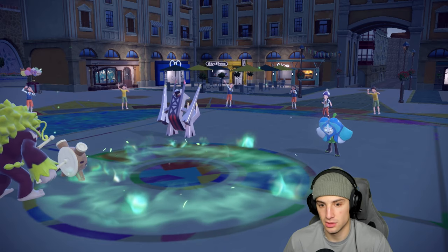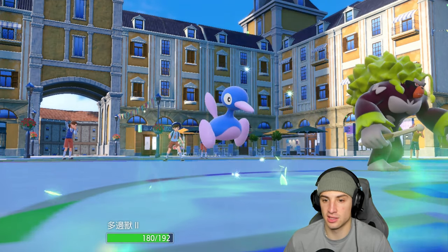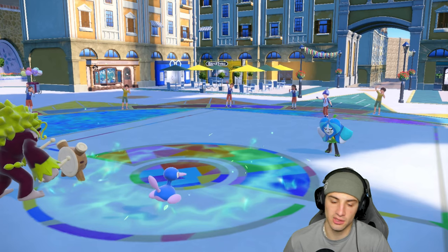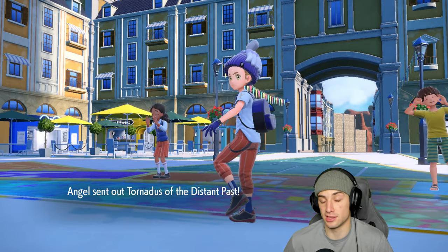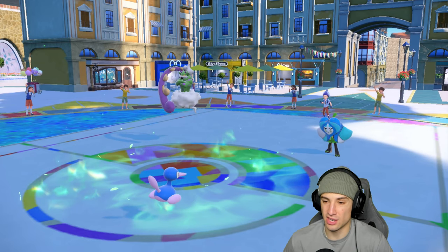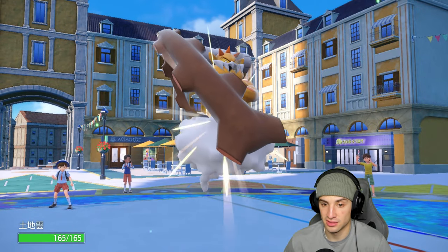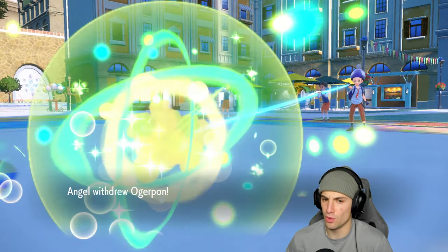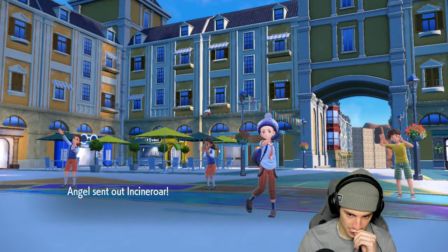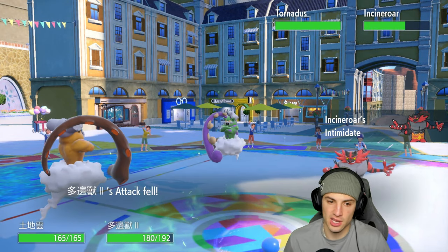Porygon2 comes back out and we get a Download Special Attack boost. Archaludon swaps into Tornadus — don't mind that at all. Now we're in Trick Room with their faster Pokemon out. Four swaps happen — Incineroar coming in with an Attack drop. I think we just protect Lando and play it simple because we are plus one Special Attack now. We can throw Ice Beams around with the duck and actually do some damage — what a match so far!